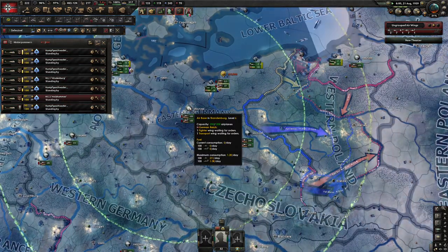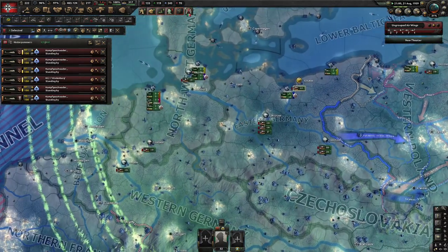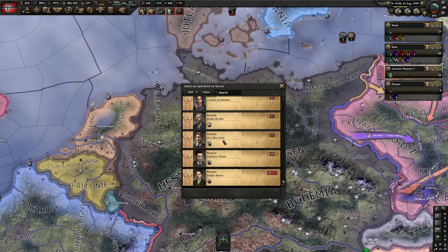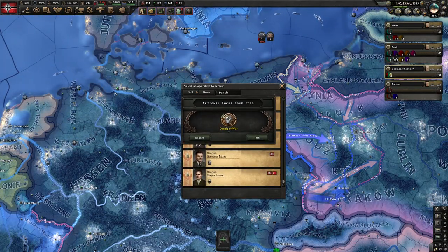Poland doesn't have much of an air force, but their allies like Britain and France can send help. So we'll want to try to stop that. We have too many planes here now — let's move some away.